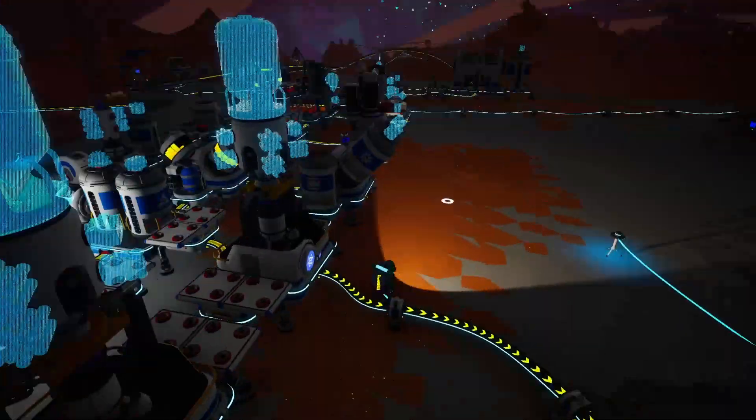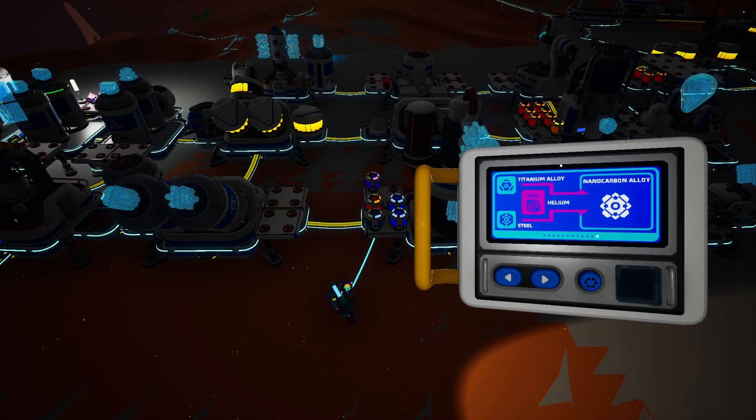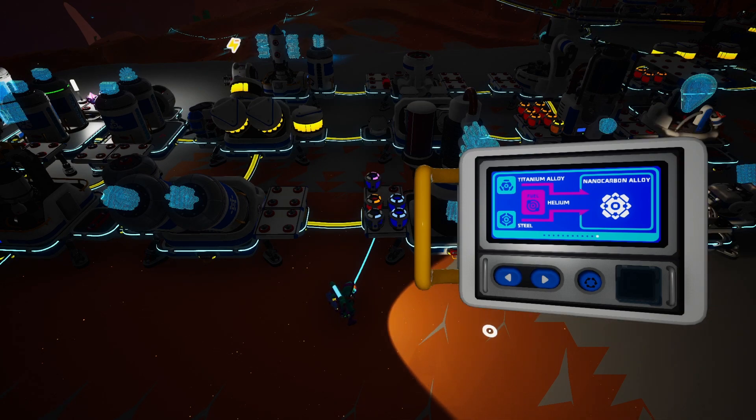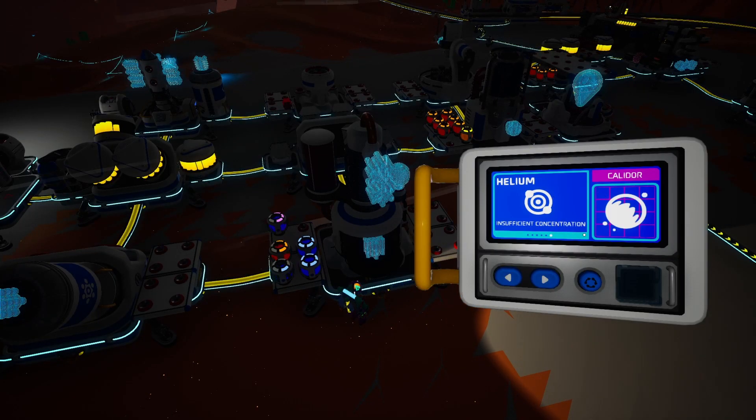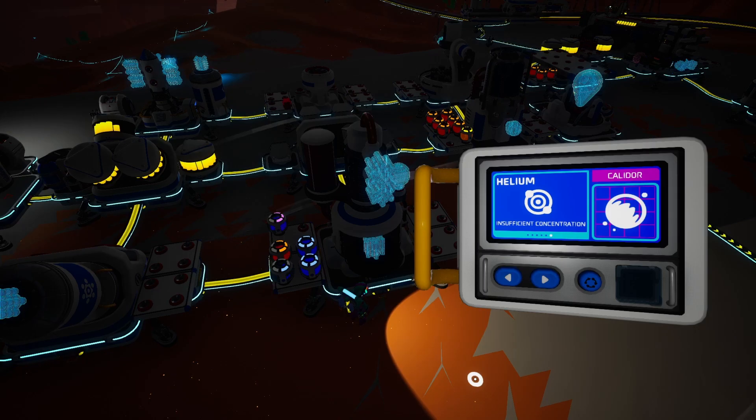Next is nanocarbon alloy, made as well at the chemistry lab. We need one titanium alloy and one steel. We also need helium to make this process work. Let me see if I got any helium. As you can see, there's no helium on Calidor, so I'll have to go to a different planet to get it.